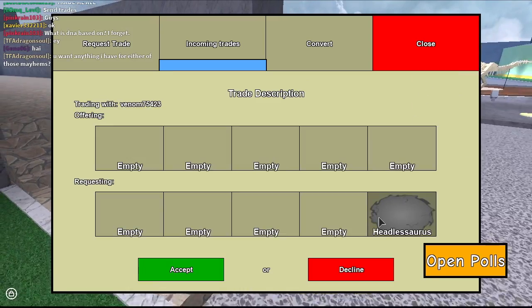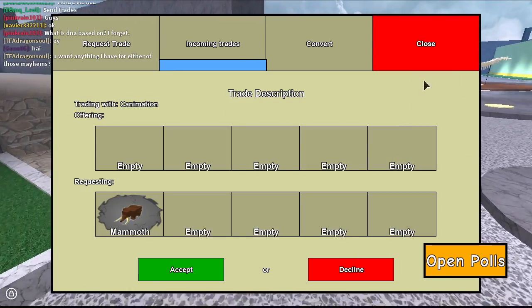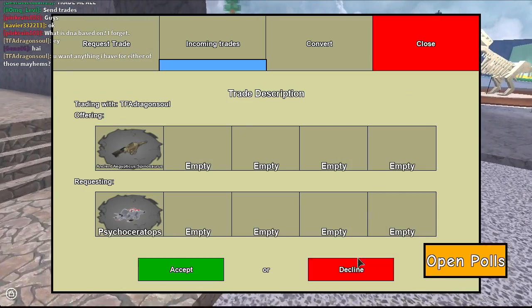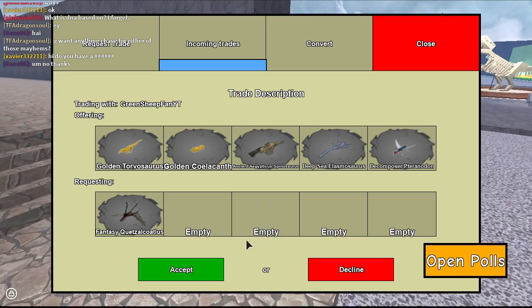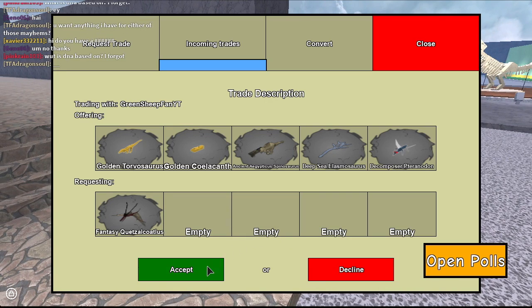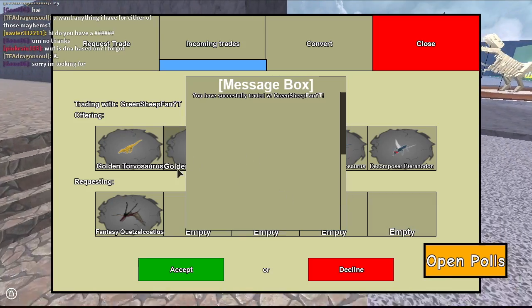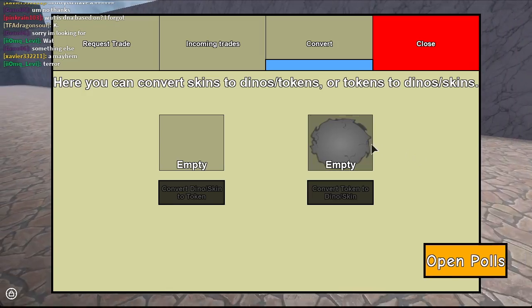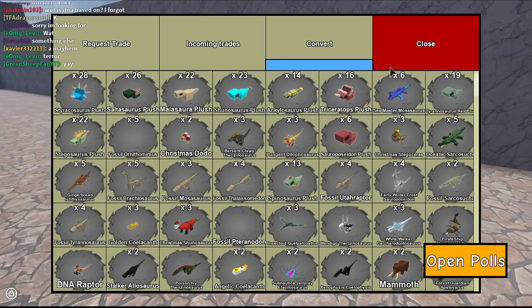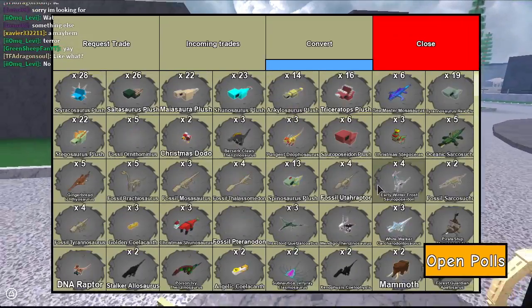Let's check our trades really fast. We're on the trading map, and yeah, everyone's just requesting stuff. That's a terrible trade. Wait, what? Okay, this guy just offered a couple of pretty good limiteds for my fantasy quits. That was pretty good. I have two fantasies, so that's pretty awesome. I'm happy with that trade.